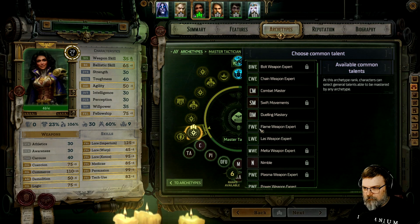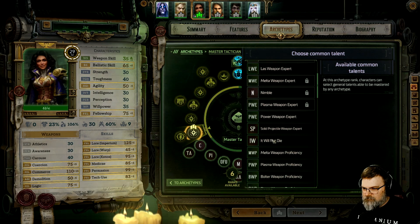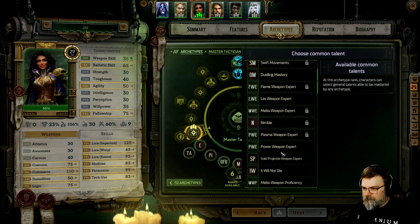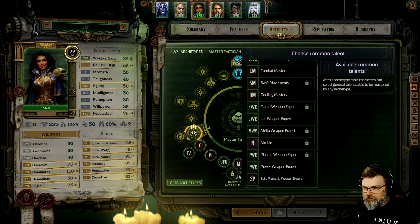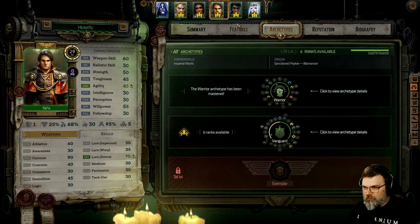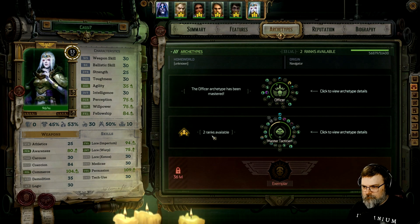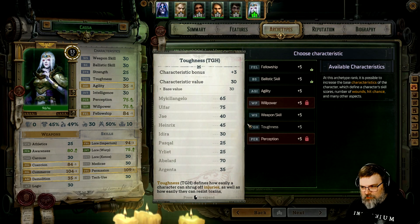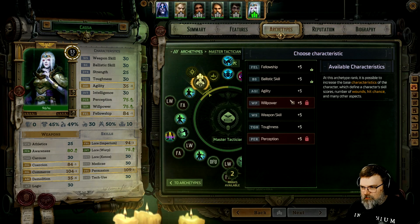I don't know what the Builder has — I haven't been paying much attention, because I don't know what I want to do with her. I'm dealing with you, Heinrichs — or you. I'm only going to need them possibly for their companions, the ones I don't ever use. Alright, so... Fellowship.